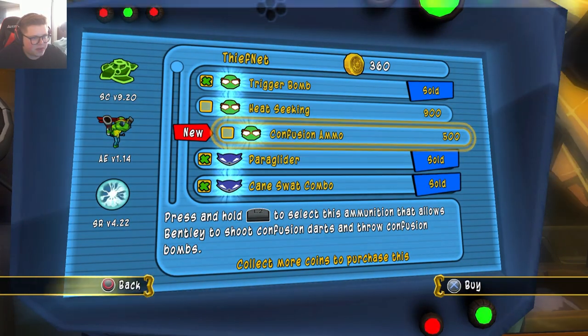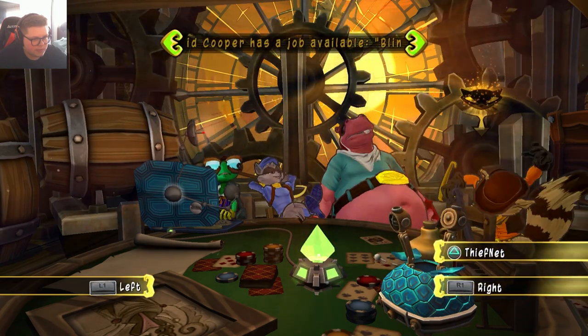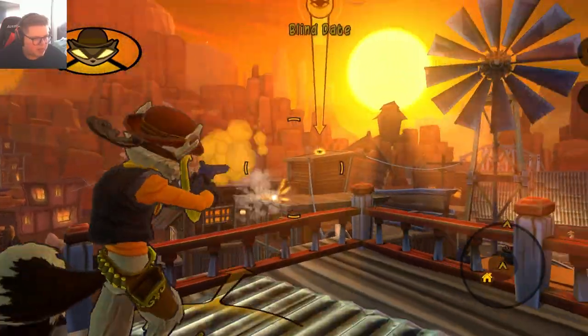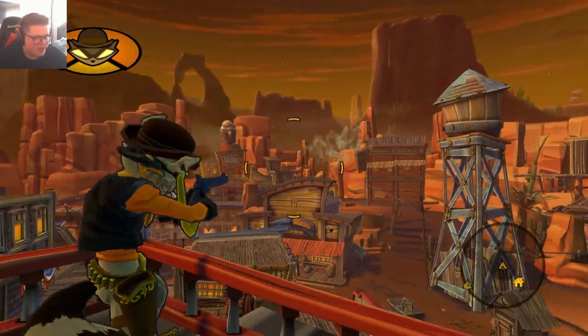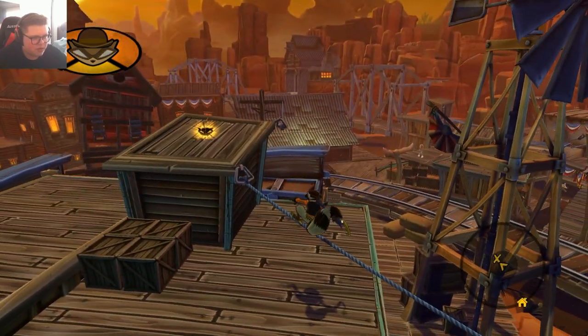Let's see what's new on the Thiefnet. Confusion ammo, but... Alright, finally get a mission with Tennessee Kid here. I'm definitely going to have some fun with this one. He by far has the coolest ability in the game — not just because I love shooters, but that's basically why. Any attack with such a long range is just fun for me. Tennessee Kid can perform normal Cooper stuff, I assume.